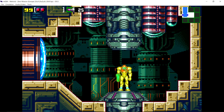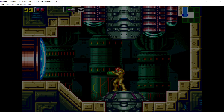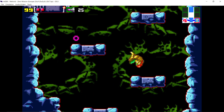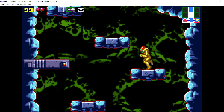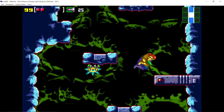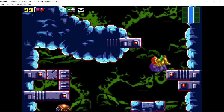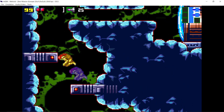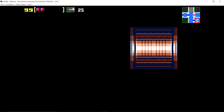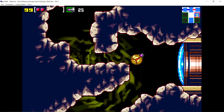Let's save and we'll head to Norfair before we call it an episode. So we've got quite a bit done on this first episode: 25 missiles, two energy tanks - not bad. Morph Ball Bombs, Morph Ball, Charge Beam, and Long Beam. So Samus is a lot more capable than when we started. Watch the Rippers - Zooms, as I believe those ones are called, if I'm remembering right. We'll hit save on the way.